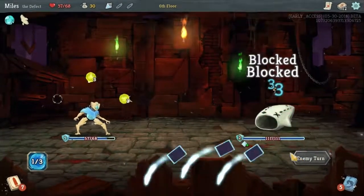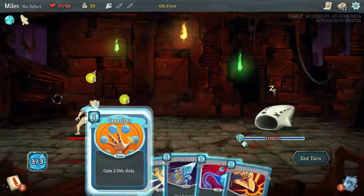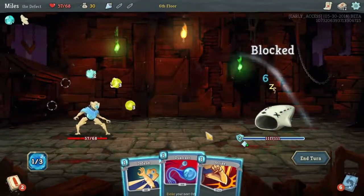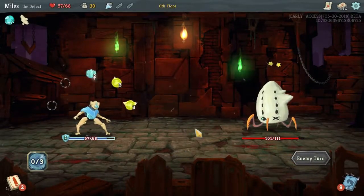My recommendation for the Defect is to stack channel cards and upgrade your basic Zap so you can get it for zero, and upgrade Dual Cast as well so that costs zero too. Get a bunch of channel cards to cycle through quickly and get all the evoke effects off — dealing damage, gaining block, and generating energy. Alternatively, take a more standard playstyle with only Frost cards stacked for free block combined with regular attacks.